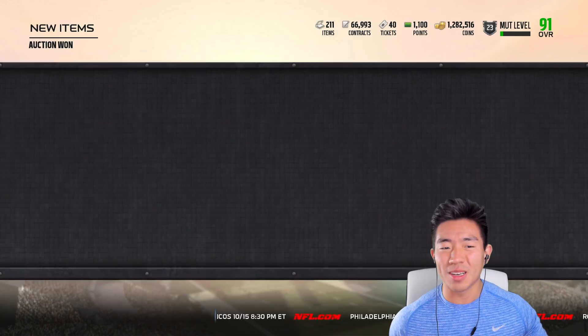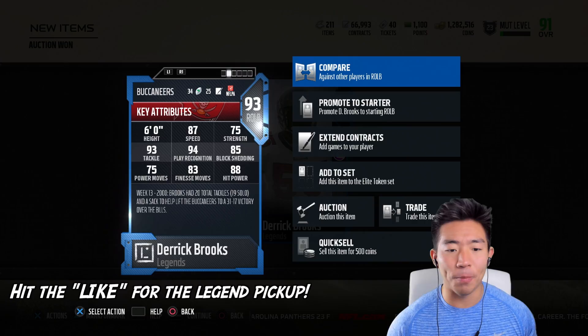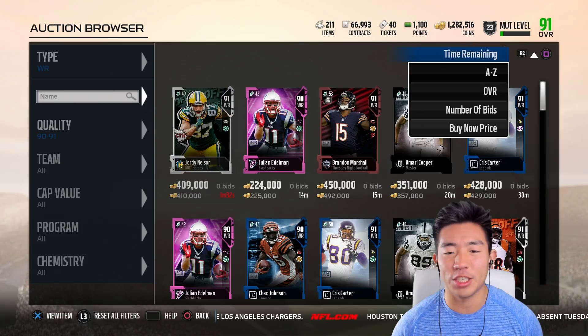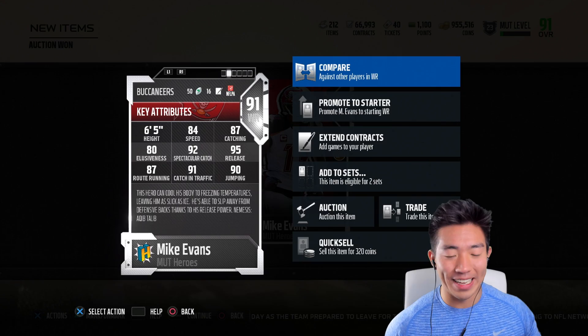Let's take a look at his stats. He has 87 speed, 75 strength, 93 tackling, 94 play recognition — that's really high — 85 block shedding, 88 hit power, 83 finesse. But the big thing is 90 acceleration, very high awareness, very high catching, and 90 zone — that's insane. Now the question is, do I get Joey Bosa or Mike Evans? I feel like we should go offense. So we get Mike Evans for 327 — not the worst price, but pretty pricey. 95 release, 92 spectacular catch, 87 catching, 87 route running, 91 catch in traffic, 90 jumping, but only 84 speed.